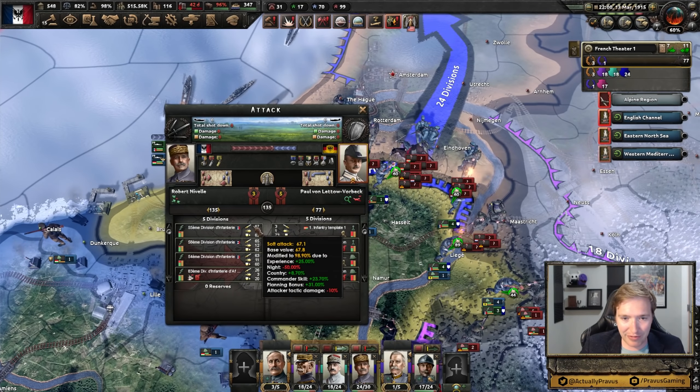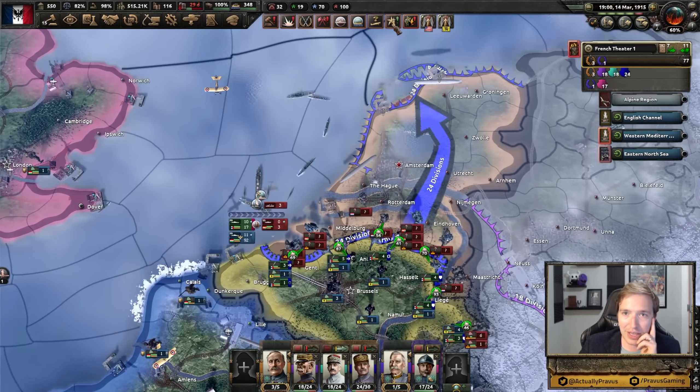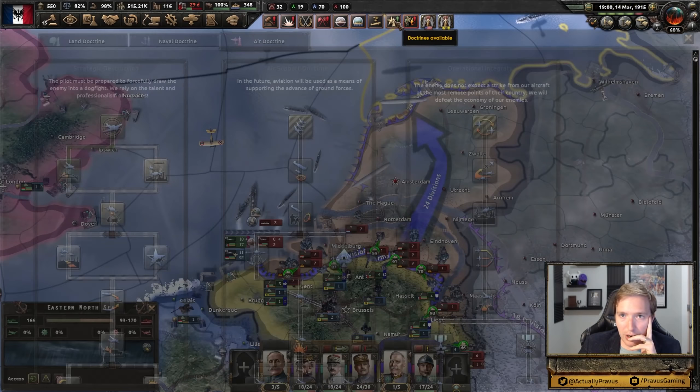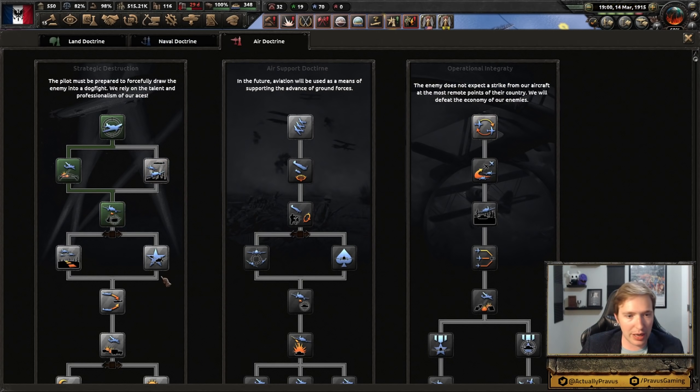Enemy air superiority — not very strong though, if I'm honest. This is gonna hurt. Well, we are getting some more doctrines at least. Naval mission efficiency — sure, I guess. We'll go ahead and pick that up, leading toward air superiority, and then eventually agility. More air superiority, strategic bombing — anything along those lines will be great.